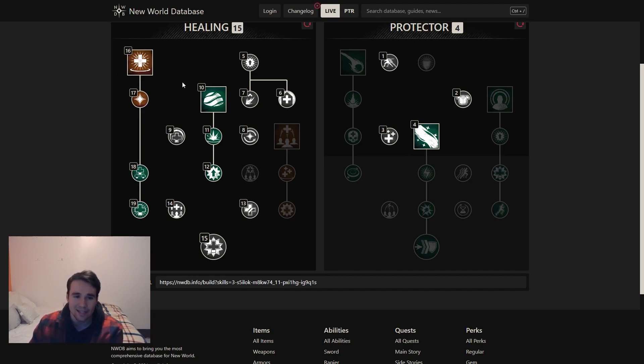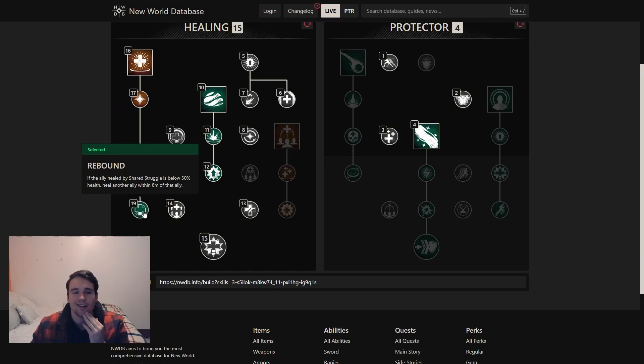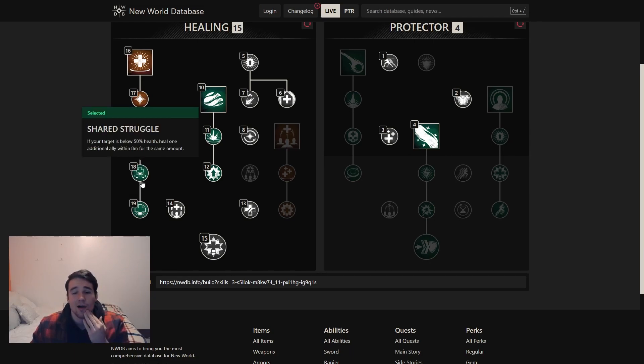I started thinking: how can I get more healing out of it? Because Splash of Light is like a 2K heal — it's not that great. I thought about Divine Embrace — nobody uses that. Shared Struggle is kind of interesting, it's 8 meters, and so is Rebound. 8 meters is much farther than you'd actually think. The majority of the player base is melee anyway, or even if they're ranged, they're typically stacking in melee to get Oblivions. So there is huge room to use this. The one slightly frustrating thing is it bounces to the closest ally, so even if two people are at 50%, it might rebound to the one who only needs a small heal.